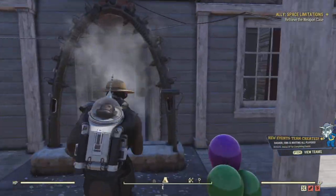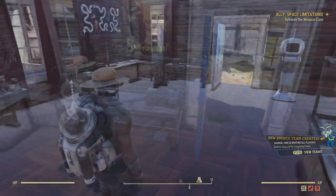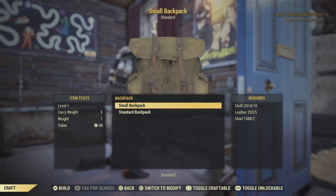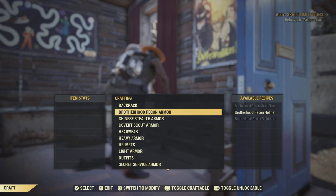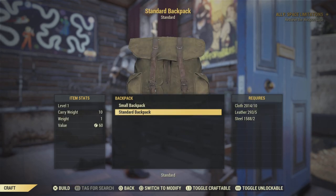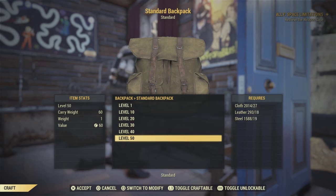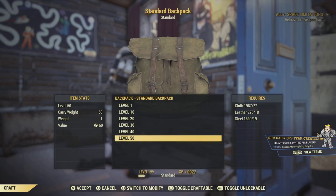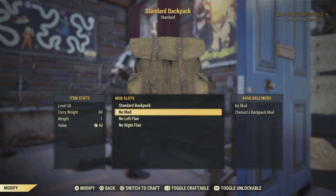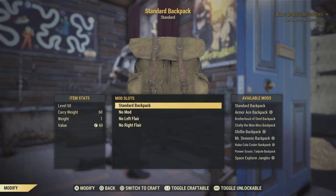Now that you've got your backpack, you're going to need to craft it. Head over to a crafting armor bench — here's one in my camp — and right under backpacks you'll need to craft yourself a backpack. If you don't have one, there's a free small one I'll show you at the end of the video. To craft you'll need some steel, some leather, and some cloth.